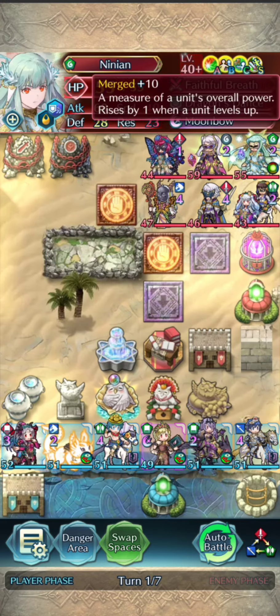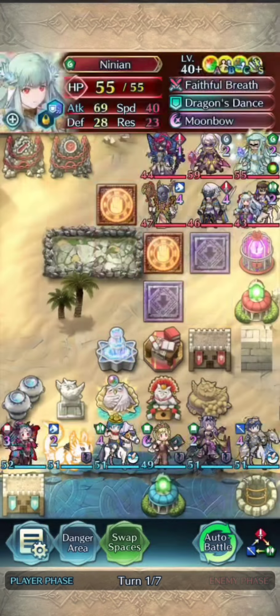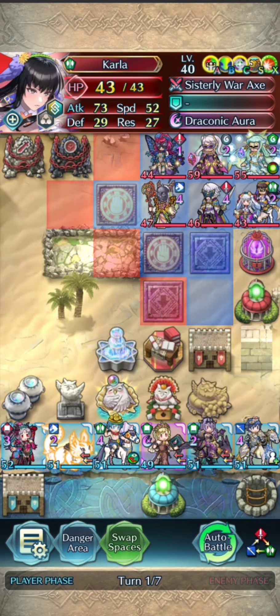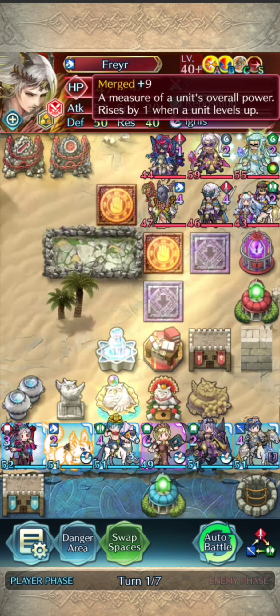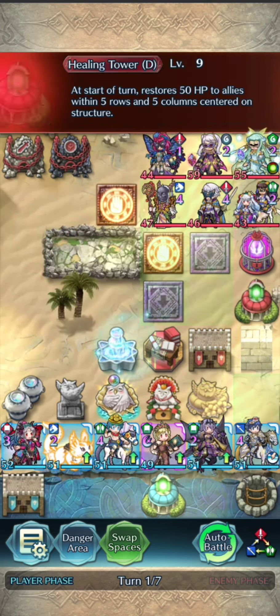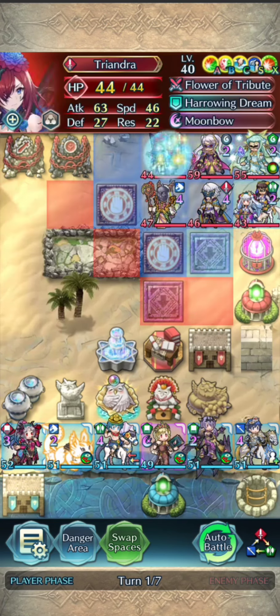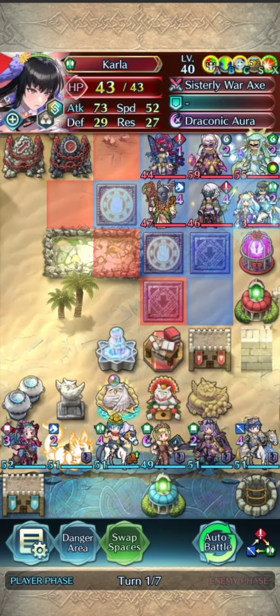Very interesting choice here to go with the Special Spiral. Plus 10 Ninian here with Wings of Mercy 4. And Carlet here, who I suspect will be the one doing the majority of the damage with the Fatal Smoke there. Freyr here with no weapon is an interesting choice as well — I'm not sure what the plan is, but the Obstruct means that we have to initiate on him or go around the back after breaking the Dark Shrine.